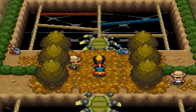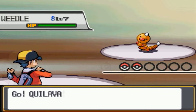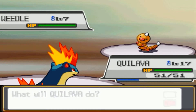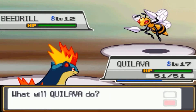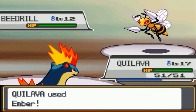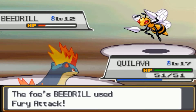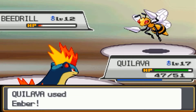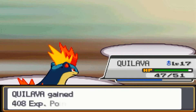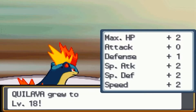We encounter another trainer who has a Weedle, Kakuna, and Beedrill. I always thought Beedrill looked cool, even though I'd never use it. Hopefully this trainer gets Quilava up to level 18 — and yes, level 18!